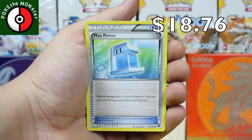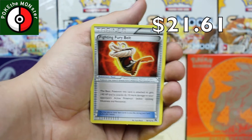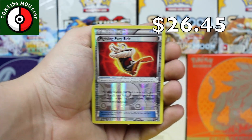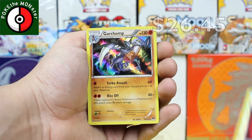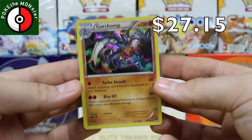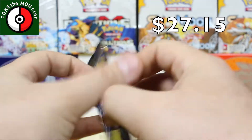Next card is a Max Potion. Next card is a Fighting Fury Belt — awesome card, I've got this in my deck. And our reverse holographic is another Fighting Fury Belt — that is freaking awesome, definitely worth a decent amount. Our final rare card is a holographic Garchomp. Awesome first pack, definitely adding to the value of this box. Next pack: Steam Siege.